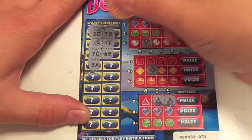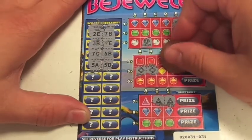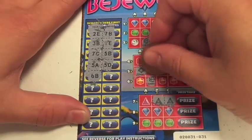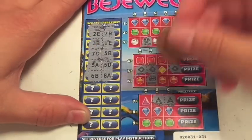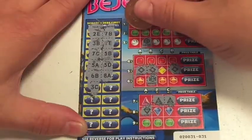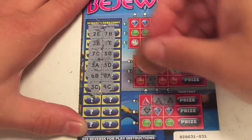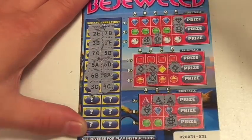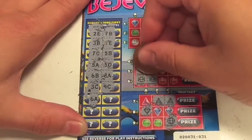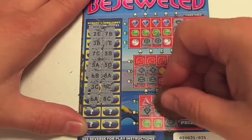Next one is 5A. Next one is 5D. Next one is 6B. Next one is 8C. Next one is 9C. Next one is 6A. Next one is 8C.